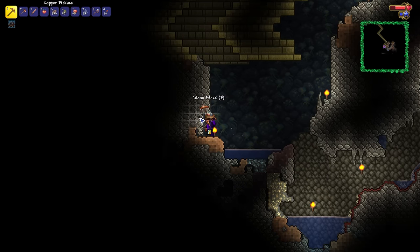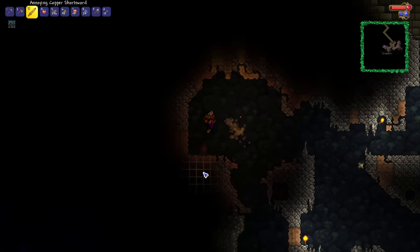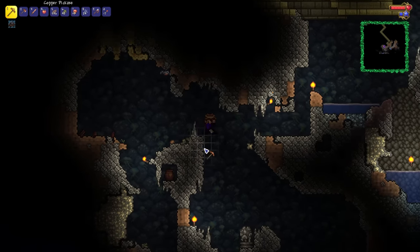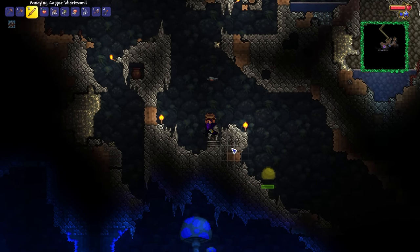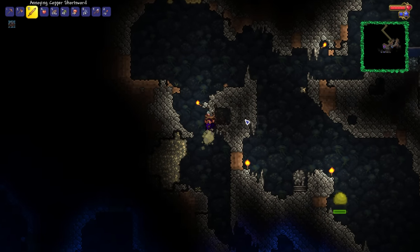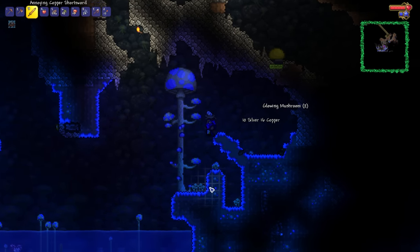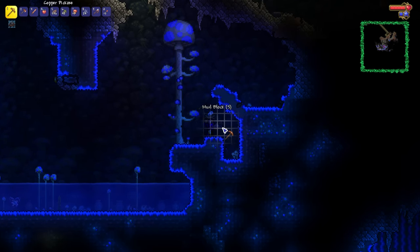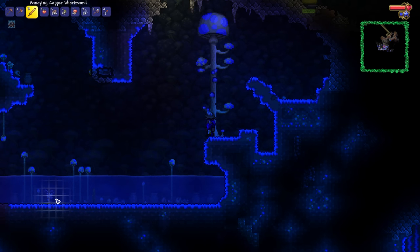We're going to dig down and explore that mushroom biome. The great thing about already having access to our double jump here is the fact that we basically won't ever take full damage so long as we're on the ball and double jumping before we hit the ground. Let's be careful for traps — we don't want to be getting blown up or anything stupid like that. I had enough of traps in the old legendary mode series.